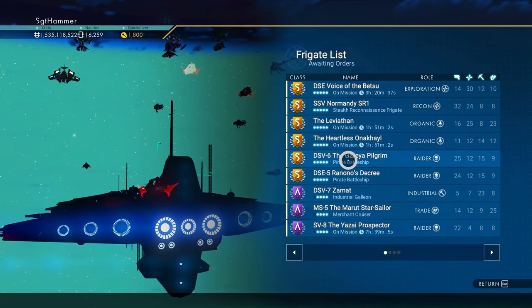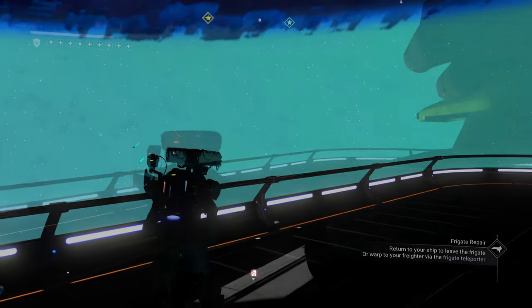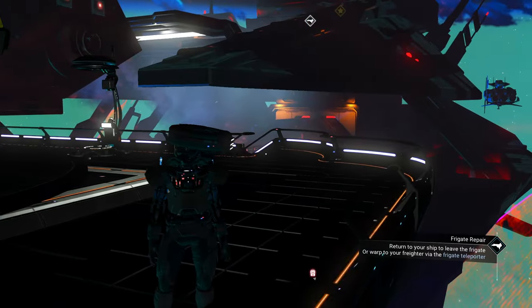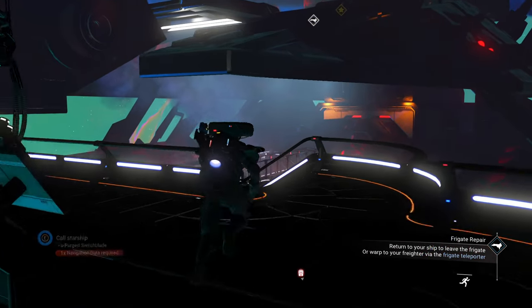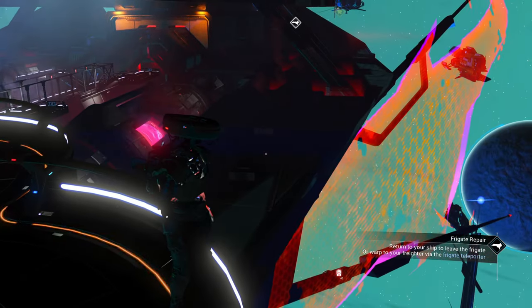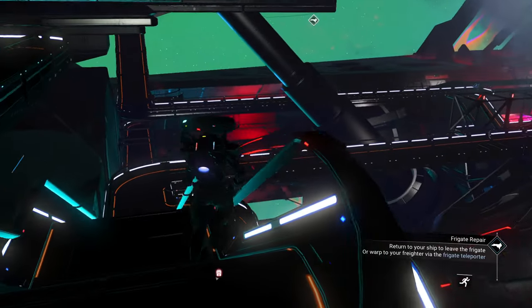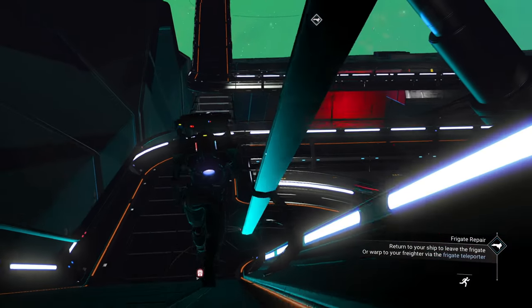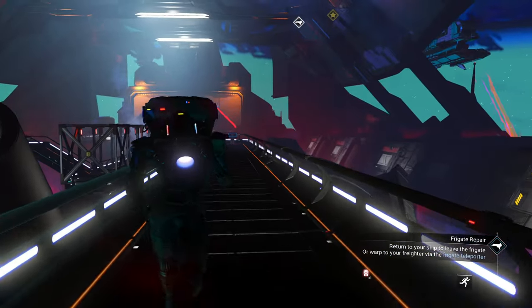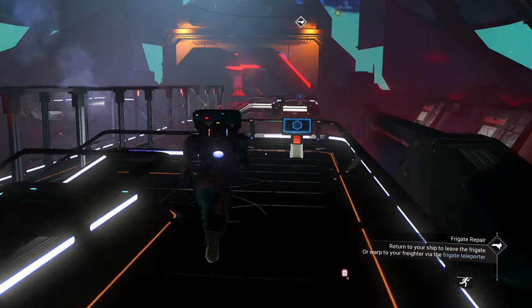I wonder if we can go aboard — let's go see. Teleport aboard. So this is the pirate freighter. Just like your other freighters, you can come aboard this one, walk around, and if it gets damaged or something you can repair it. This is basically the freighter.